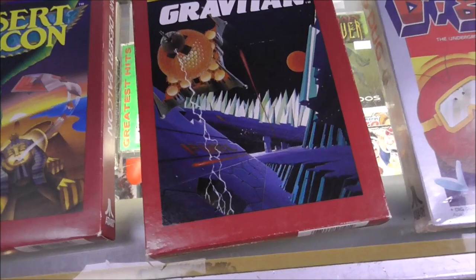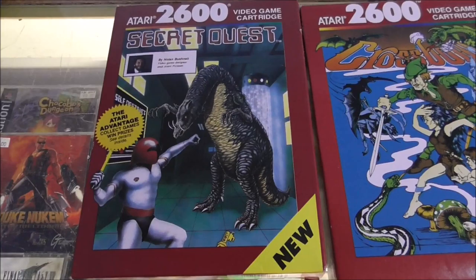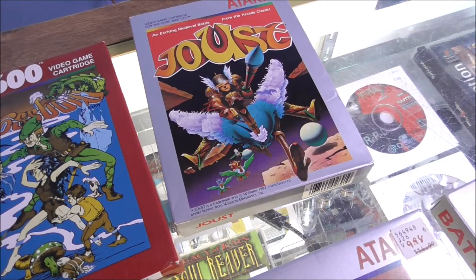The Atari 2600, as it got later on, started making cartridges with these red borders, which had more memory in them so they look better too. So these were the later ones. We've got Desert Falcon, Gravitar — we had that arcade game one time, right? — Crossbow, and Secret Quest. These two are arcade ports.